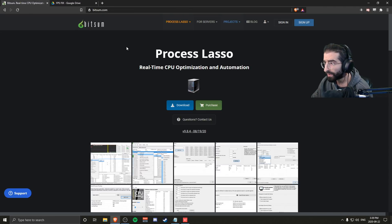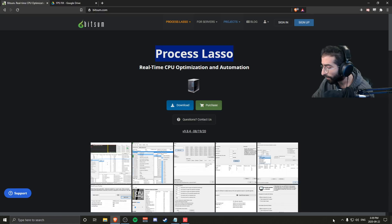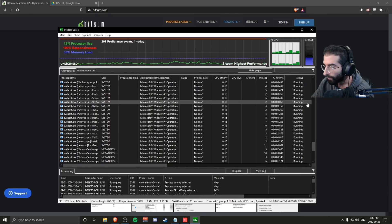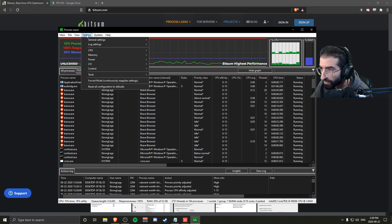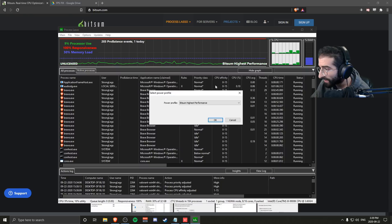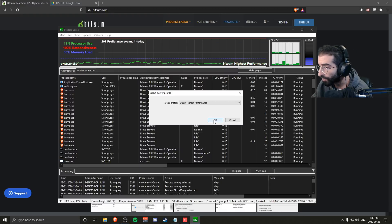Next, download a program called Process Lasso from bitsum.com. This will make your life so much easier. Once you have it downloaded, go to Options, Power, Performance Mode, Select Power Plan to Use — you should see Bitsum Highest Performance. You definitely want this one on. It's the most optimal for gaming in general.